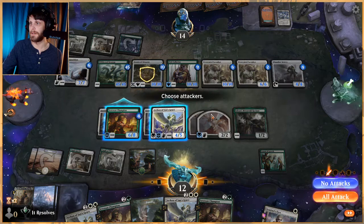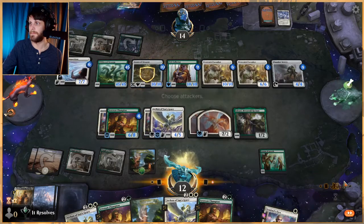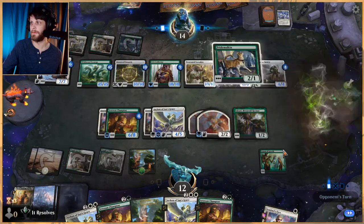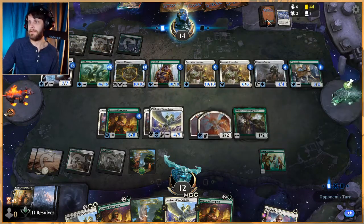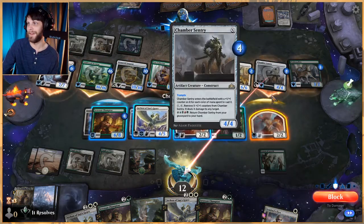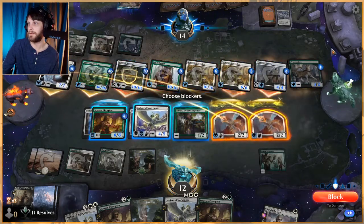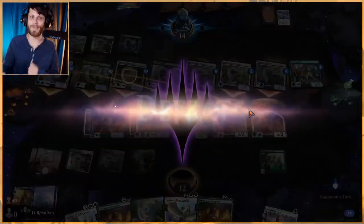Can't attack. Yeah, we just lose. These two having trample means we lose. We're just gonna concede. Well, I think we did the best we could. That was really interesting — if we had gotten to land a little bit earlier, I think we might have been able to get there, but we did get to see kind of the engine of the deck, which is really crucial.